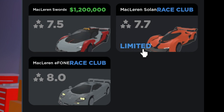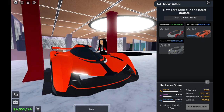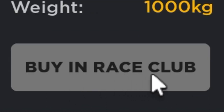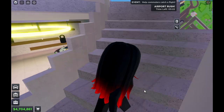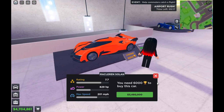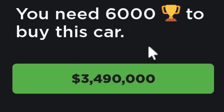But there is a limited car — the McLaren Solas GT. You have like 11 days and 15 hours remaining to get this car before it's gone. Buy it in Race Club. It's upstairs — here it is, the limited car Solas GT, and it costs 3.5 million dollars.